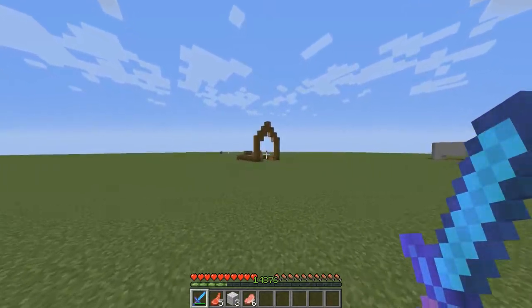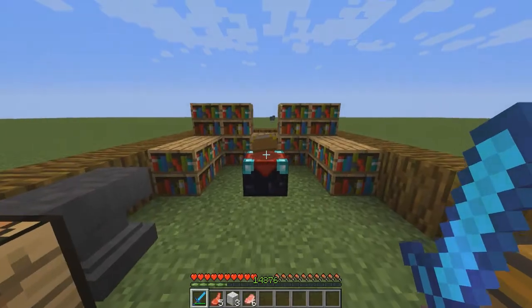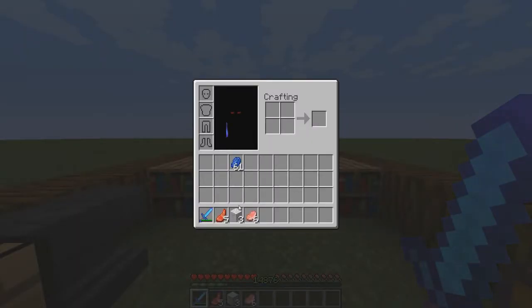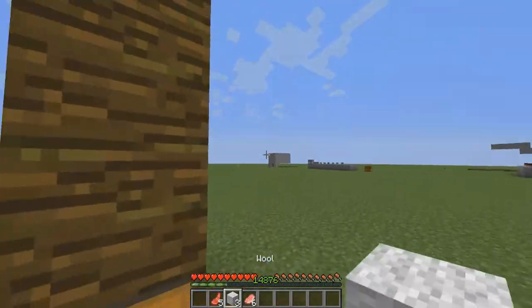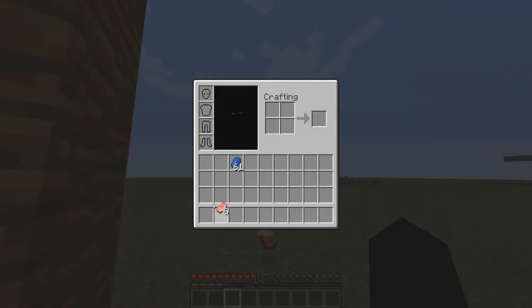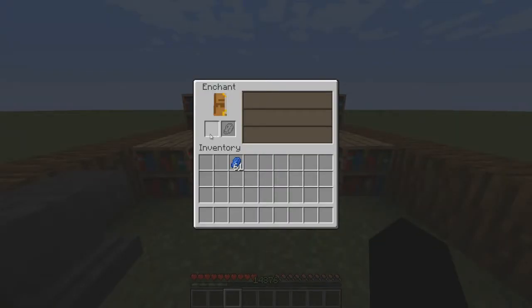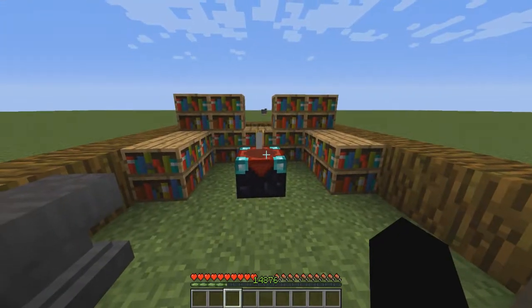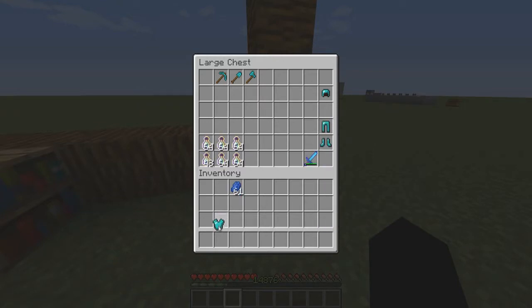I'm going to show you how to enchant armor now, and then I'll move on to books, which are another way of enchanting where you sort of control what you get — not a hundred percent, but it's a good way to enchant more manually. With books you can sort of choose what enchantments you get and build your own armor up instead of getting a random enchantment.